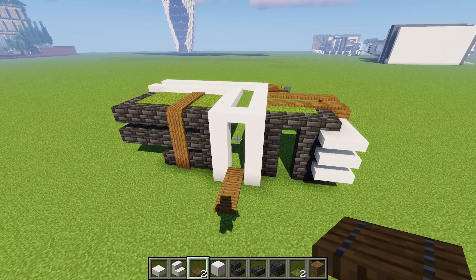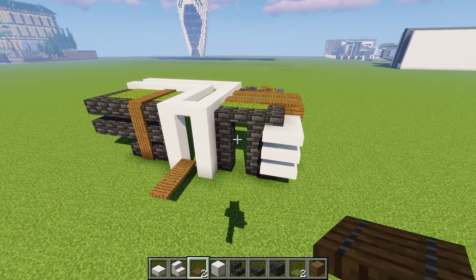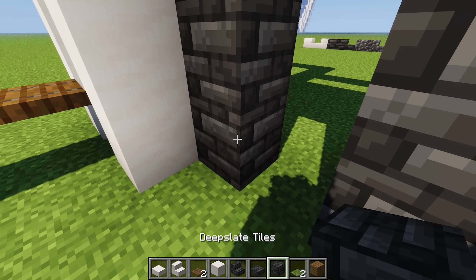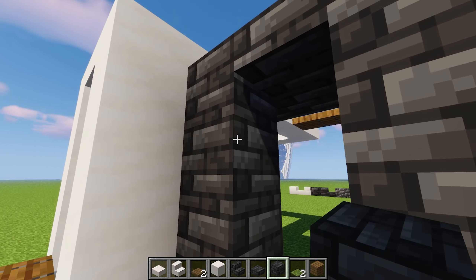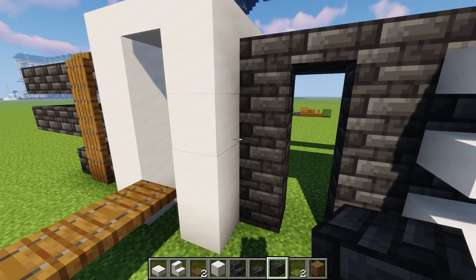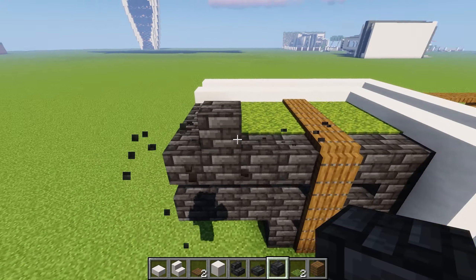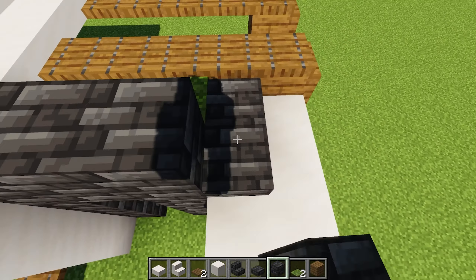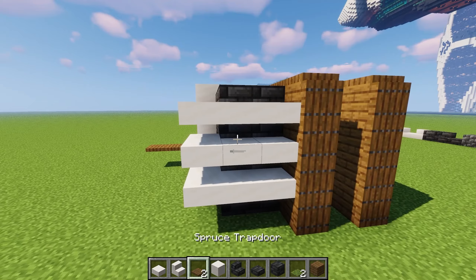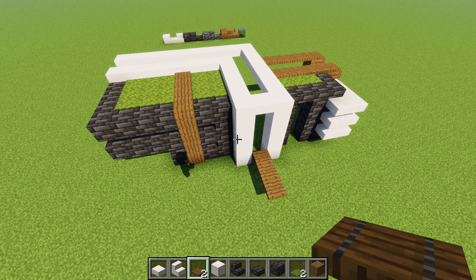I hope you guys can actually follow along because it's really easy. It is three tall - actually four blocks - for this level, and then one half slab more for the white parts. It's seven blocks wide on the left side and four blocks wide on the right side for these deep slate tiles, plus some extra slabs and some wood. Just by looking at this you should be able to replicate it.